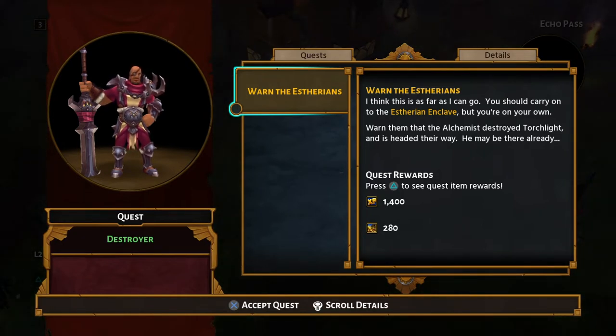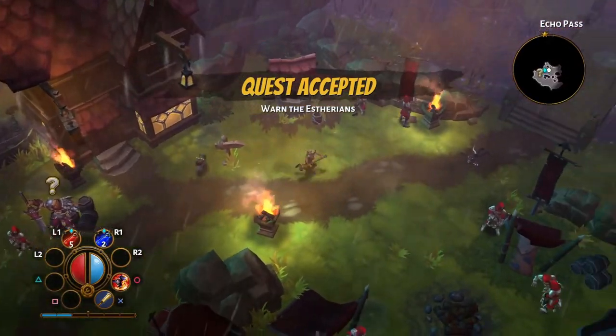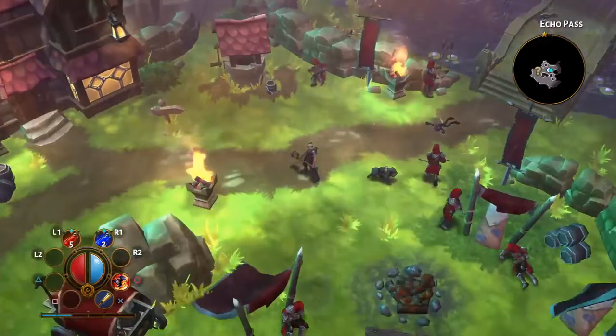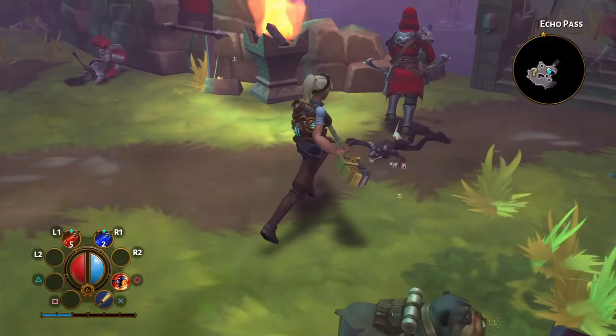The developers who were working on Mythos at the time decided they weren't going to go down with the ship, quite rightly so, and they broke away and formed Runic Games. Runic Games made Torchlight. So that's a bit of the background, and as you can see Torchlight is a very cartoony, very colourful, very nice looking action RPG.